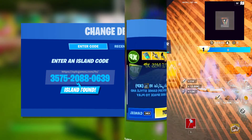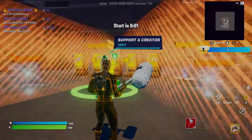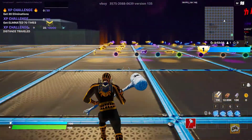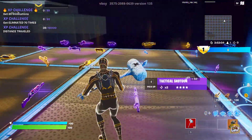First of all, head to this island code here. You've got to wait 10 seconds and then these orange barriers will come down. Head into the respawn and grab yourself a gun. You want to get yourself a fast firing gun, ideally something like an SMG.